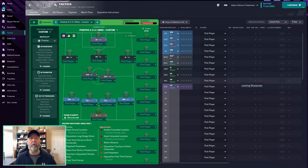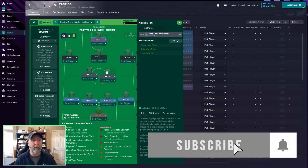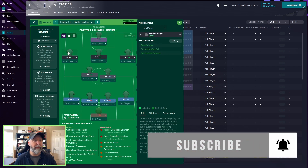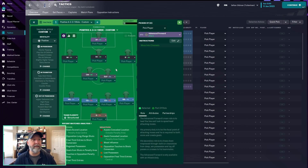This is a positive 4-2-3-1 wide custom. It's a goalkeeper on defend, wingbacks on support on both sides, central defenders on defend on both sides, a CM in attack, a deep line playmaker on support on the right, inverted winger on the left in attack, shadow striker centrally, inside forward in attack on the right, and an advanced forward in attack up front. It is just a custom style based on nothing. Mentality is positive.